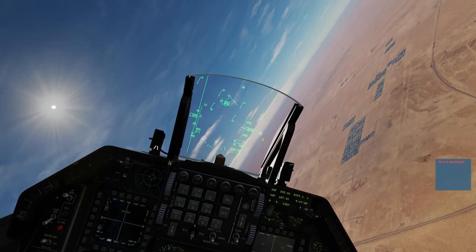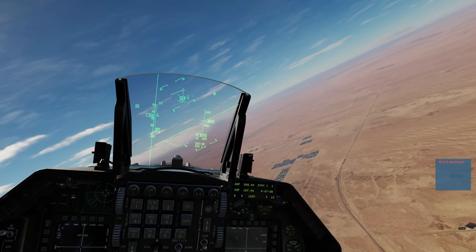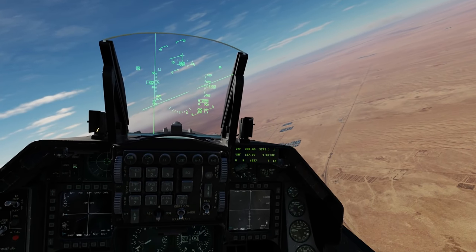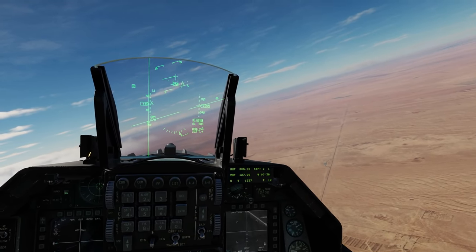That shows the basic air-to-ground ranging screen and the ground-moving target and ground-moving target track ability, including speed gate differentiation and weapon employment of the F-16C. I hope that was useful — see you later.